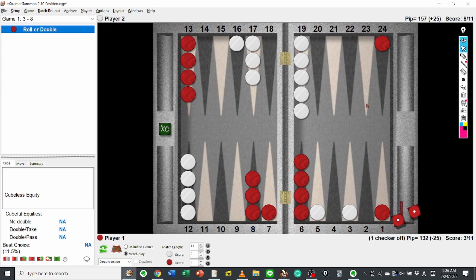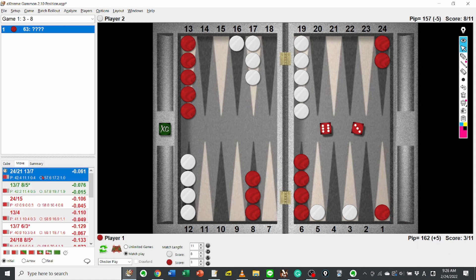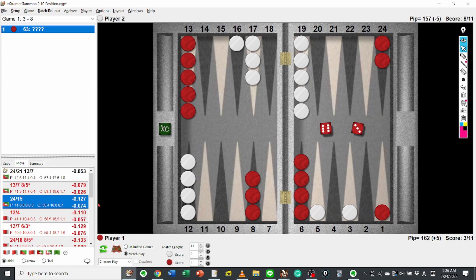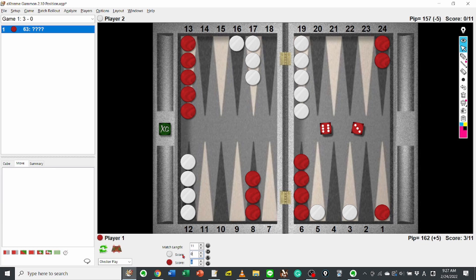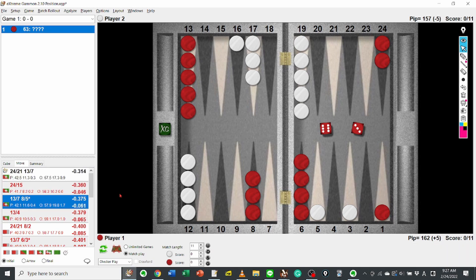Now it's time to check what XG says. Look at this — split and down is the best choice. The score makes hitting loose on the 5 point a good option too. So let's check the normal score, 0-0. In this case, hitting loose on the 5 point is not attractive anymore. Did you get it? If you enjoyed this video, please subscribe to my channel and leave any comments. I wish you good luck and good dice. Bye for now!